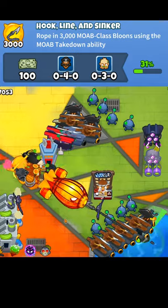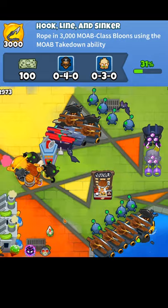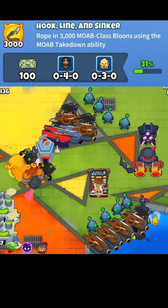You can get the Hook, Line, and Sinker achievement in BTD6 by roping in 3000 MOAB-class bloons using the MOAB Takedown ability. Doing so will award you 100 monkey money, a 0-4-0 Buccaneer, and a 0-3-0 Druid.